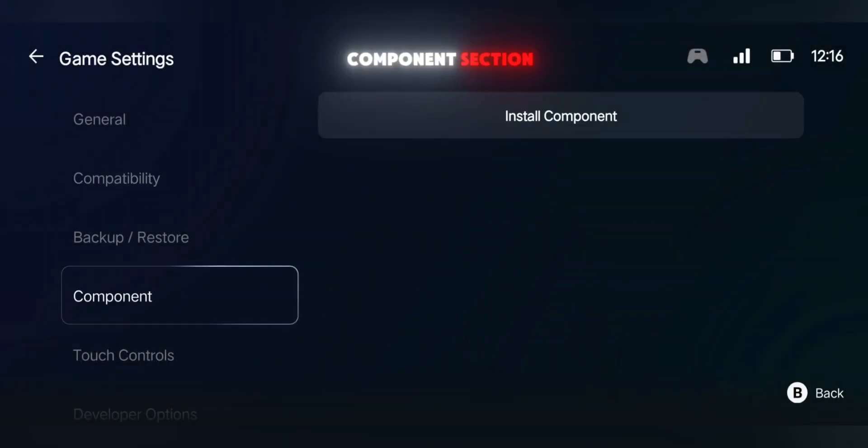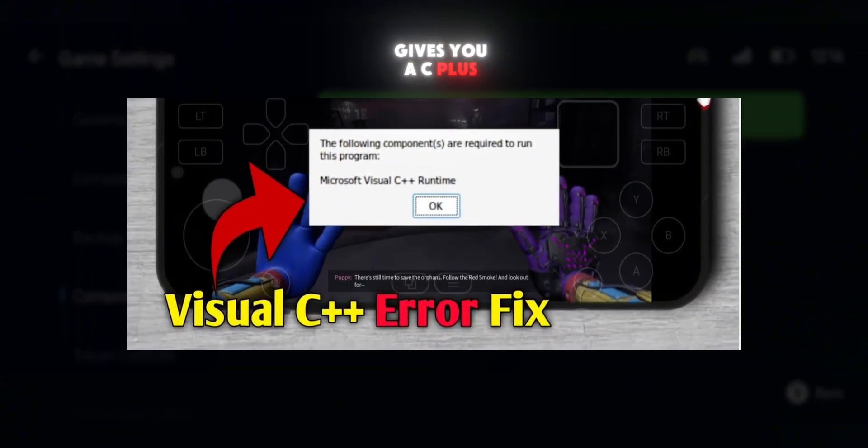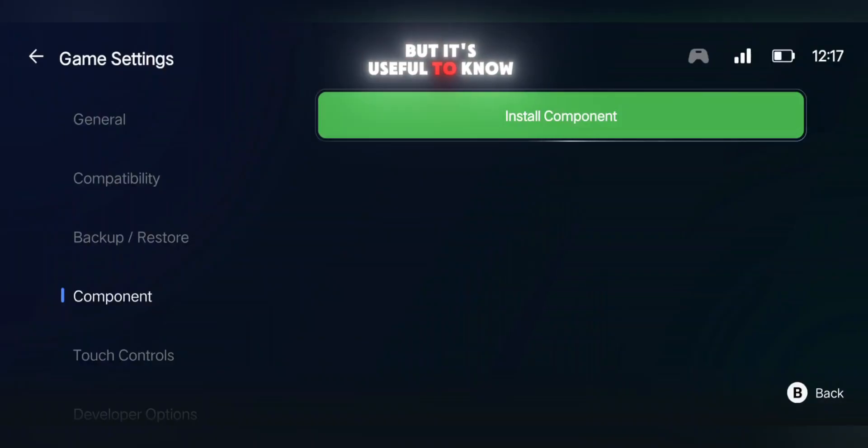Next, go to the Components section. Here you'll see a list of extra files you can install. If your game ever gives you a C++ error, install VC Redist 2022, and that will fix it. For GTA V, I didn't need it, but it's useful to know.